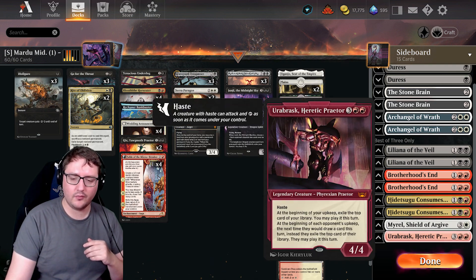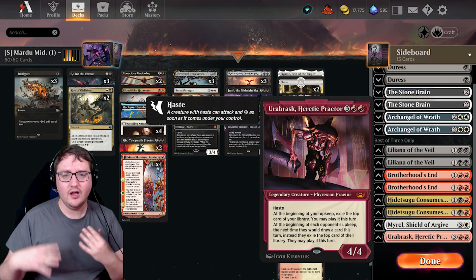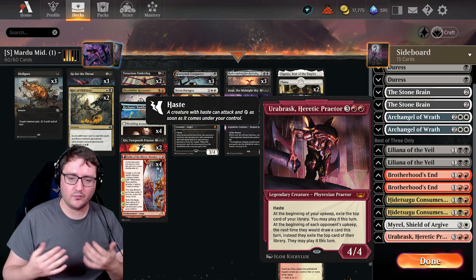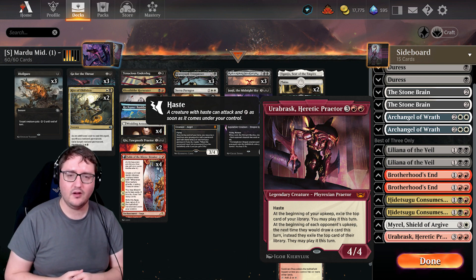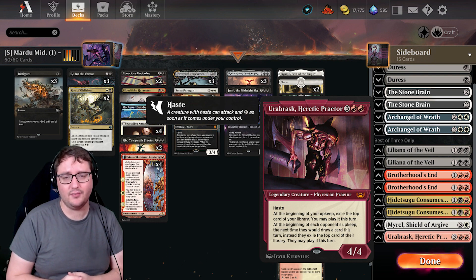Lastly, we have Urbrask the Heretic — a nice card to bring in against control to disrupt their draws. Being a 4/4 Haster means when the board is cleared, you're just pushing in more damage to your opponent's face.